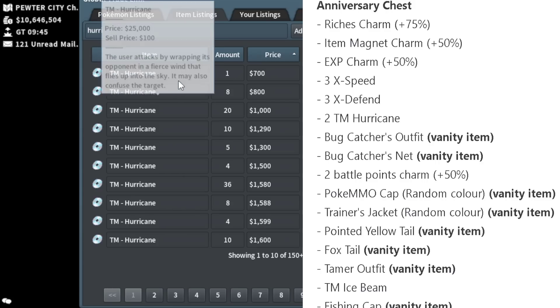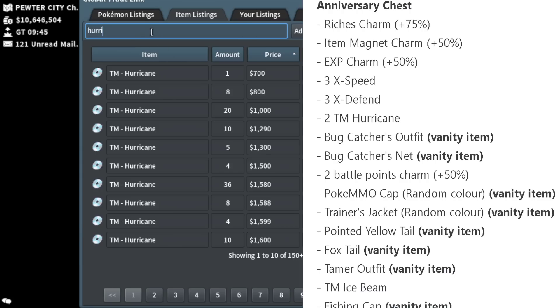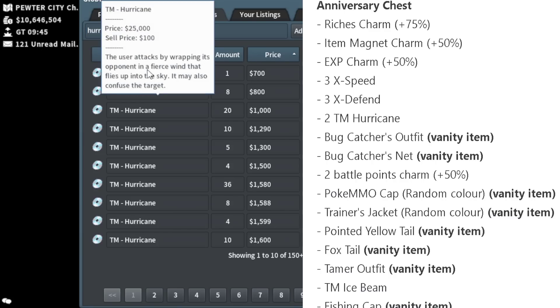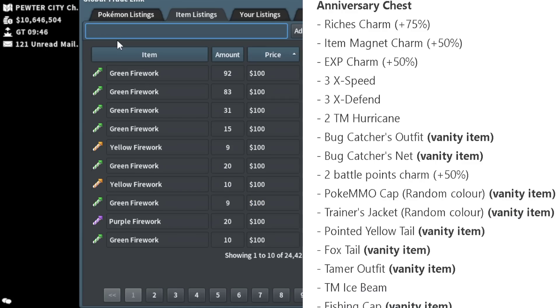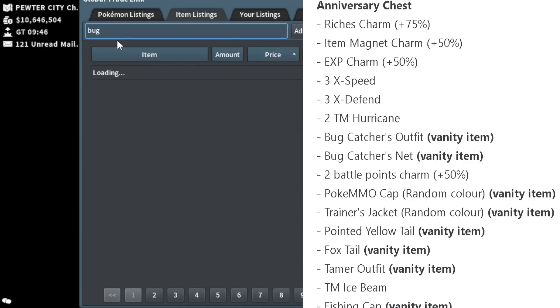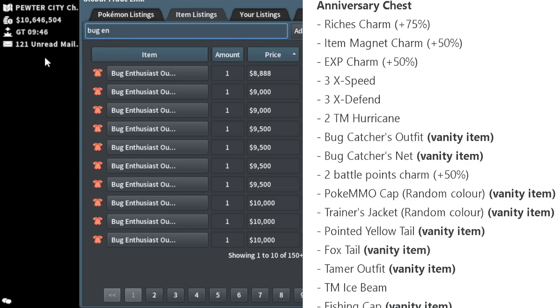Hurricane is actually a pretty good TM. It's a really relevant move for Pokémon like Pelipper, can be used on Volcarona in some niche cases, and is also good on Charizard. Now that Charizard has access to its hidden ability Solar Power, Hurricane might be a lot more relevant — giving it access to a very powerful STAB special attack move.